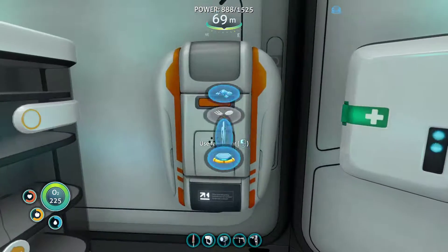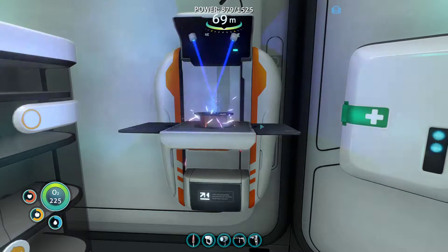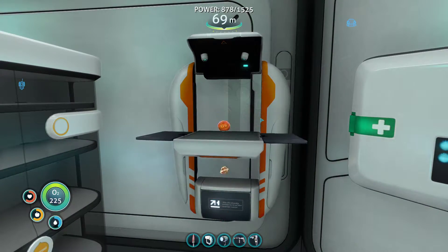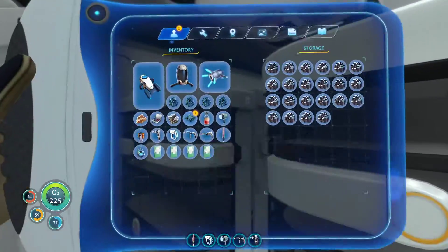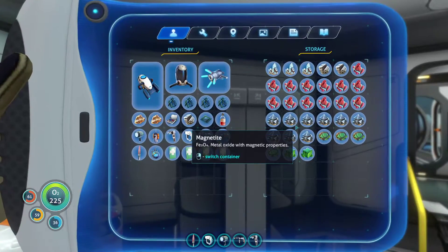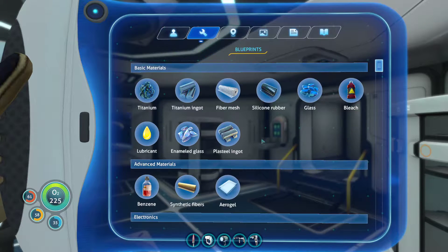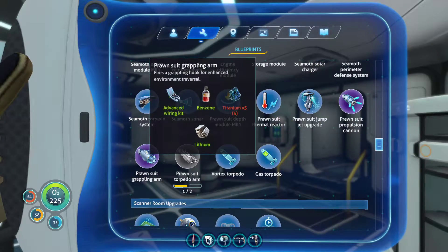Also almost out of lithium. Good thing I have the table corals around the corner, otherwise I'm not sure if I can grow them. One more gold. There we go. We have that, we have this, we have that. What else did I need for the grappling arm? One more titanium.